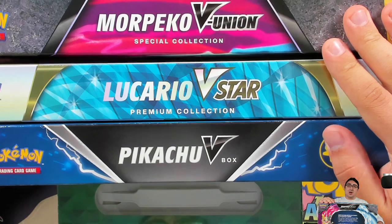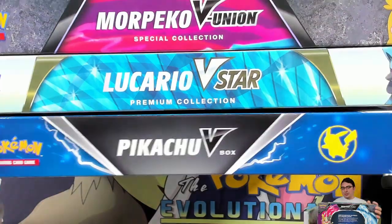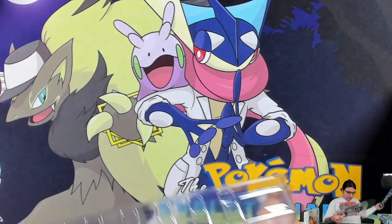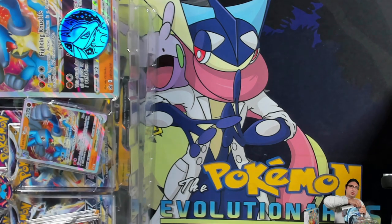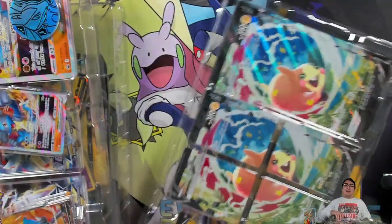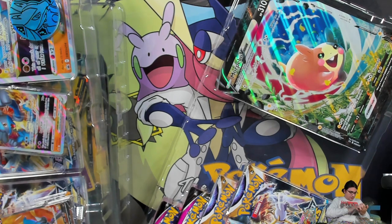What's up everybody! As you can see, we have quite a lot for this video today — we've got the Morpeko V Union, the Lucario V Star, the Pikachu V box, and the new Hisuian Treasure box. If you're watching live you've already seen these, but for YouTube viewers this is a recorded video and you may have seen these before. Check out all the individual videos — it helps us fight that algorithm that does not seem to like us.